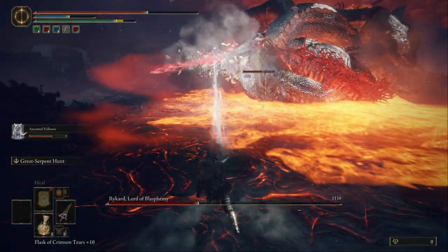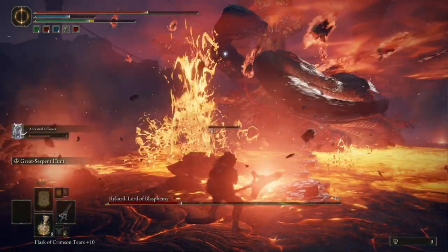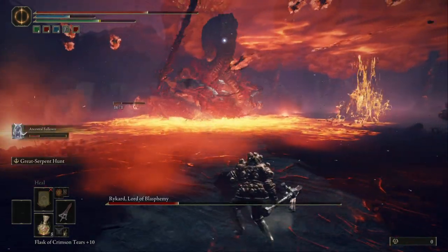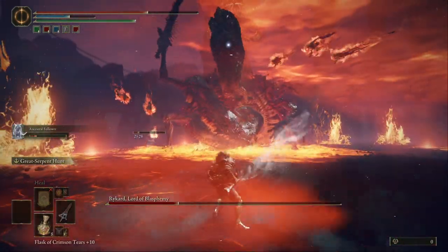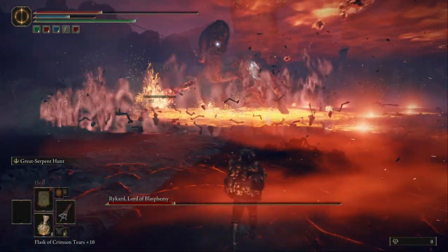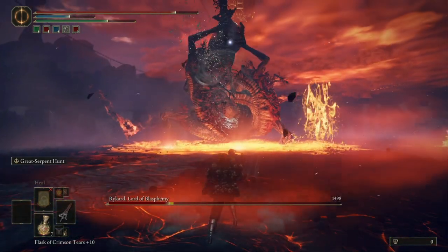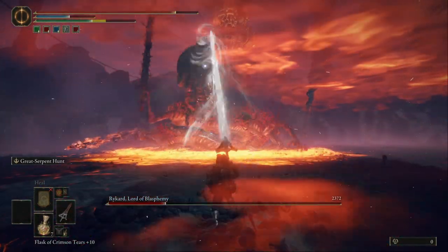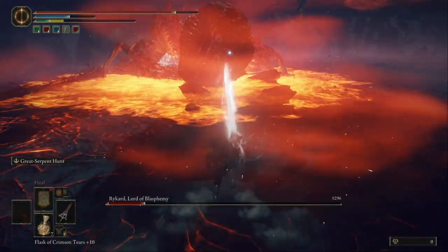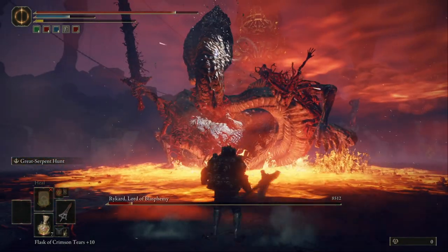Now he's gonna summon the skeleton faces, so you just want to roll when these come at you — dodge and roll. Keep your distance and keep using the Serpent Hunter sword. Watch out for his attacks — they take a lot of life, so be sure to have a lot of potions on hand. Soon he's dead.